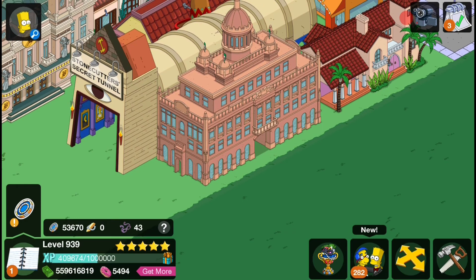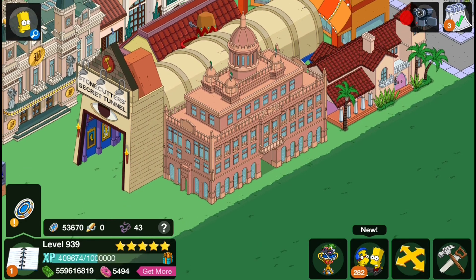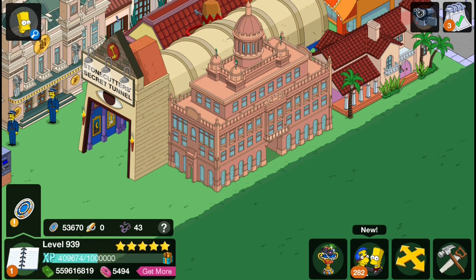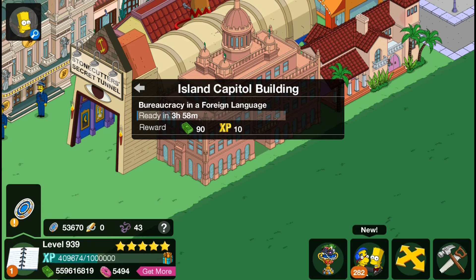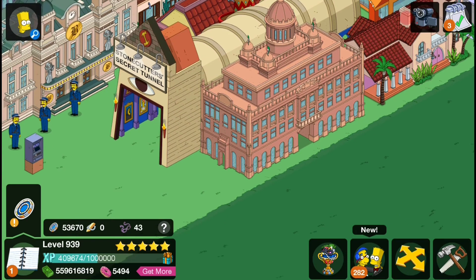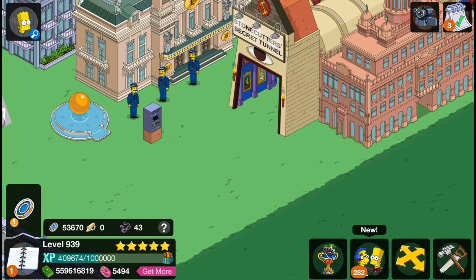There doesn't seem to be any quest associated with it. Let's have a look at what happens when you click on it. I like that — that's really cool. It says something in a foreign language, probably Burgundy. Every four hours it gives you $90 and 10 XP. So that's really nice — a pretty nice looking building in the crafting. Let's move on.